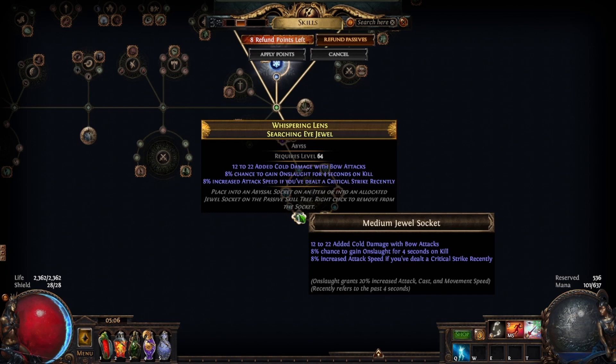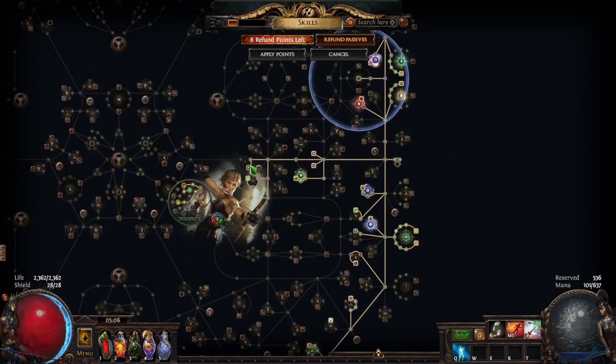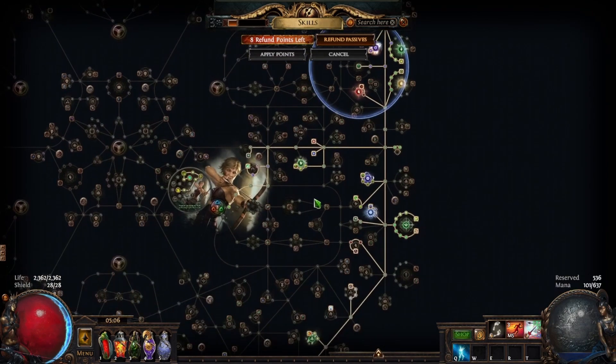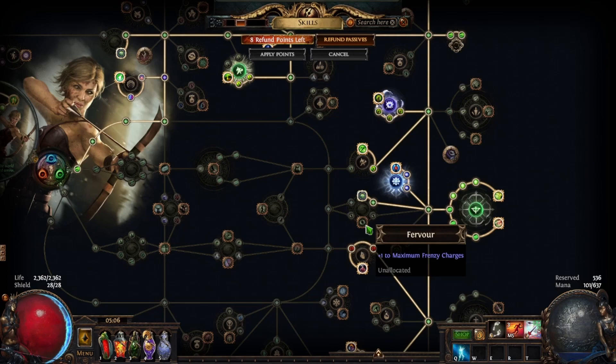For jewels, one of your jewels needs to have 'gain onslaught on kill for four seconds' — that helps with clearing and gives you more movement speed. The rest are either elemental damage, physical damage, crit chance, or crit multi. Freeze also works. I have a Corrupted Blood jewel since I didn't take it on the tree. If you want to run an Inspired Learning with this build, you can put it here and take the Fervor node, which gives you the four nearby nodes required for Inspired Learning.